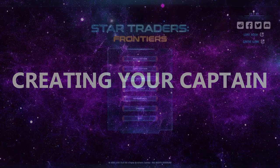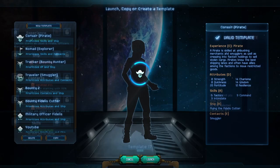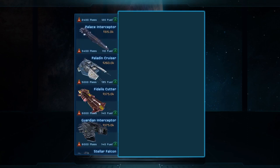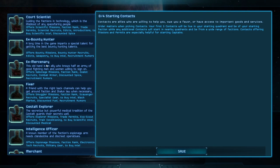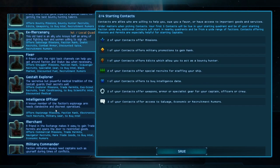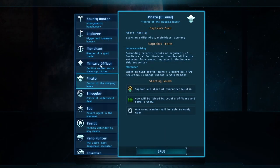The first order of business is to create a captain and select a starting ship. It sounds simple enough, but like any deep role-playing sim, this can quickly become a daunting task for new players who have no idea how to determine which choices are good or bad or how their selections will affect their gaming experience. Don't worry, I'm here to help and in the first part of this tutorial I'll walk you through the process of creating a captain.